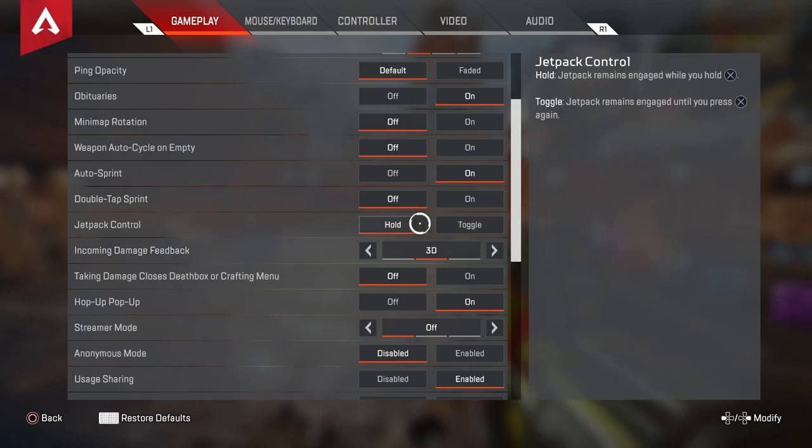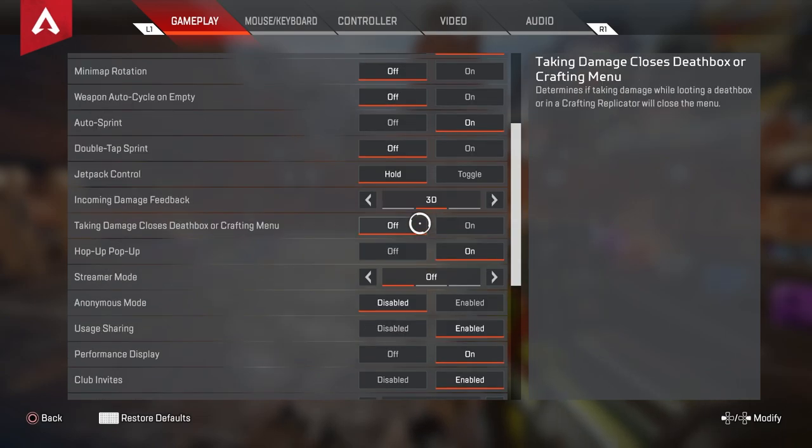Double tap sprint is off. Jetpack control I have on Hold — something you'll have to decide if you're a Valk main, but I think hold is definitely the way to go. Taking damage closes death box or crafting menu — this is a big one — you want this OFF. You need to be able to craft and be in a death box without getting shoved out in fights.